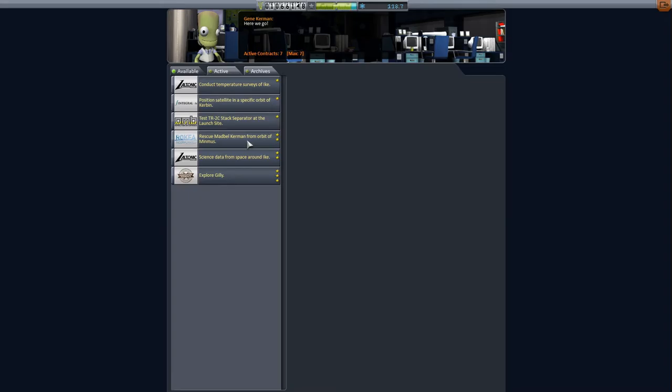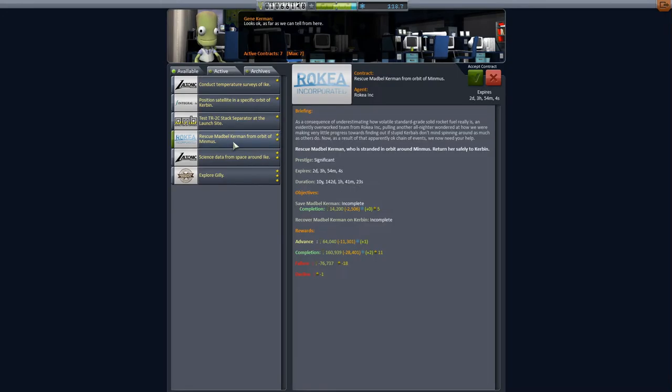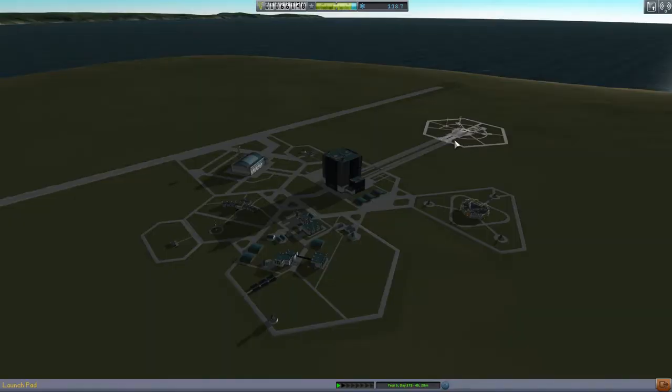There's a science data contract, and rescue Matt Bell Kerman from orbit of Minmus. There's a lot of money, but he's stranded in orbit around Minmus. We could try it — it could take ten years. We can't accept it because we're full of contracts. Never mind.